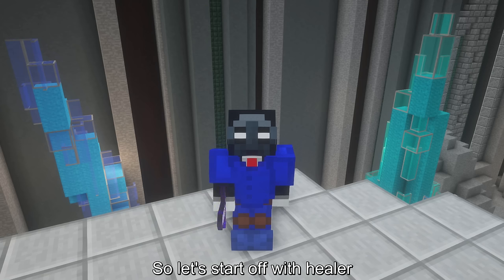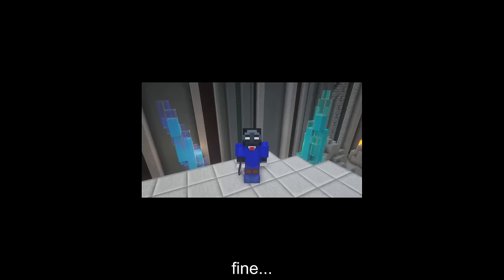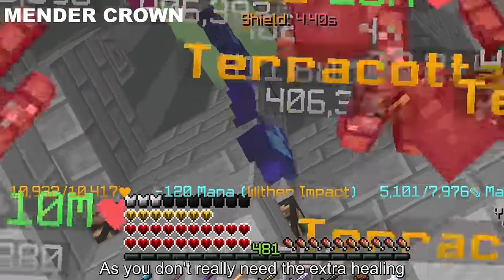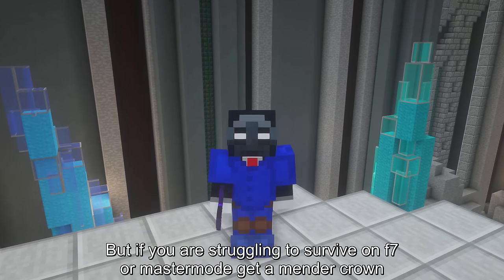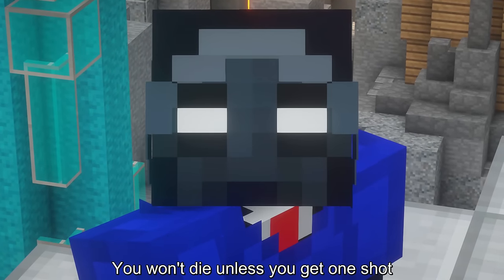So let's start off with healer — the mender crown is better. For floors like floor 6, you can use either, as you don't really need the extra healing unless your party is struggling to survive. But if you are struggling to survive on F7 or master mode, get a mender crown. You won't die unless you get one-shot.